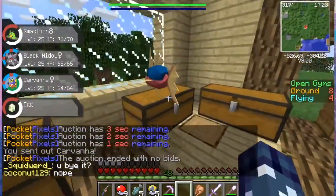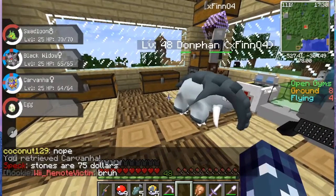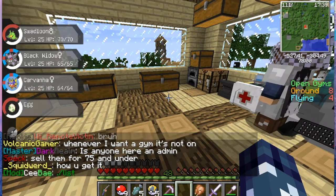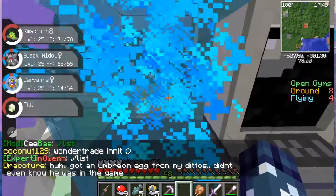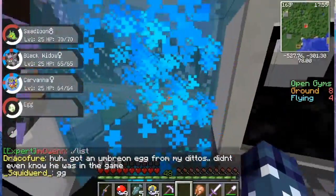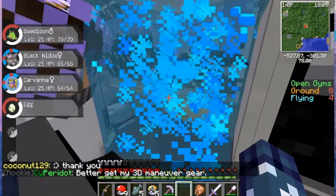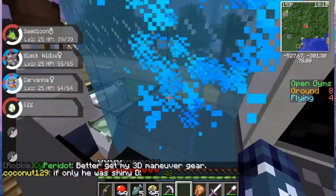Carvanha, where are you going? I want you to evolve Carvanha. I have to keep it at level 25 — it can't go over level 25. In the next gym battle it's going to be aggressive. Where is it — okay, I think I can't really tell what the fossil is because it's too tiny. I can barely see it. I think it's a very tiny insect.